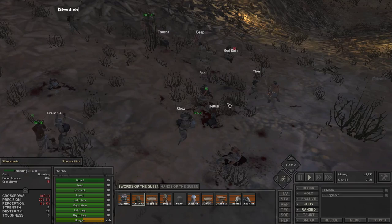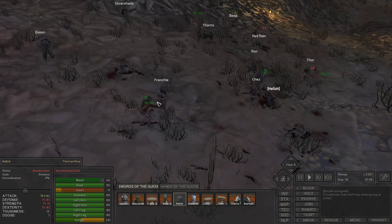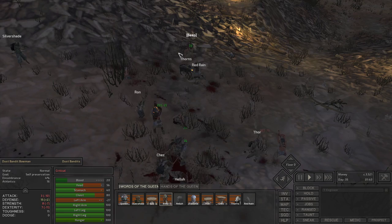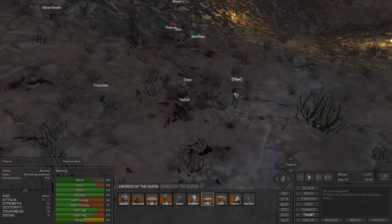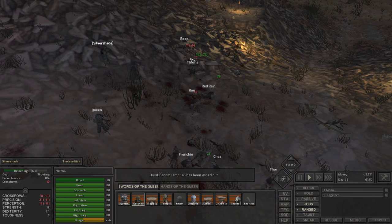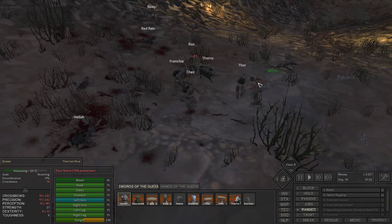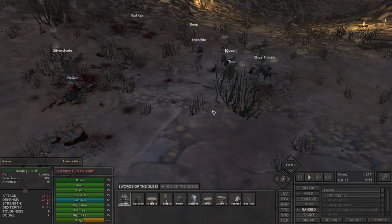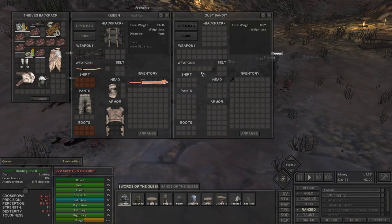I'm actually going to pull Red Rain back because he's outnumbered. Let's have Beep and Red Rain pair up. Now Hela's unconscious — no surprise, she was wounded already going into the fight. Red Rain's down as well. I like fighting the Dust Bandits because they generally don't hit hard enough to cause decapitations or severed limbs or anything like that. They're tough enough early on that you get a good fight out of them, because if you mop the floor with the enemies you don't get a lot of good training out of it.